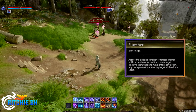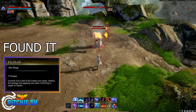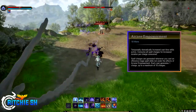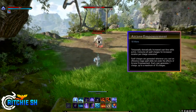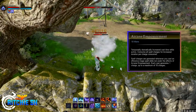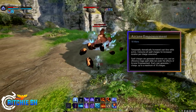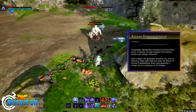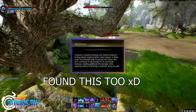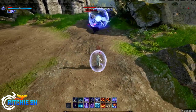Shift 6 we didn't see a tooltip for, but we did see the ability used on a Rock Golem — it appears to be an instant cast fire spell dealing damage to the target. Shift 8 is Arcane Empowerment, which we didn't see performed but did see the tooltip for: it dramatically increases cast time while active, consuming all spell charges for increased duration per charge consumed. Spell charges are generated whenever you cast an offensive mage spell while not under the effects of Arcane Empowerment, with each cast generating one charge up to a maximum of 10. Everything else on the secondary action bar we didn't get any hint of to figure out what it was.